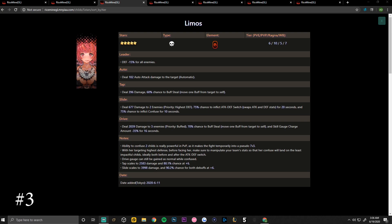Her slide skill deals 677 damage to two enemies with priority to highest defense, with a 75 percent chance to inflict attack/defense switch — swapping attack and defense stats for 20 seconds — and a 75 percent chance to inflict confuse for 10 seconds. Her drive skill deals 2039 damage to three enemies with priority to buffed targets, a 70 percent chance to buff steal, and skill gauge charge amount minus 35 percent for 16 seconds.